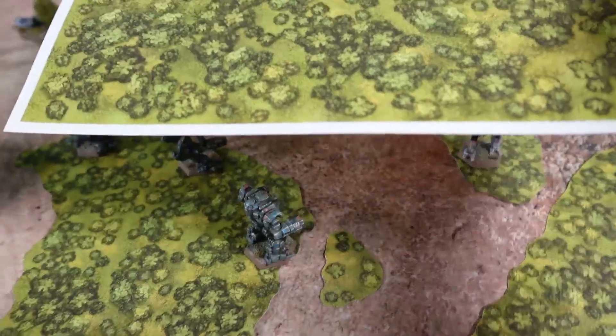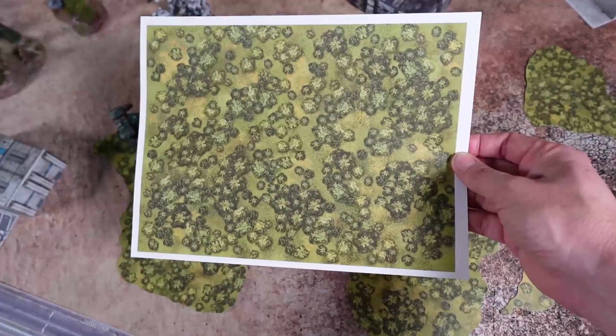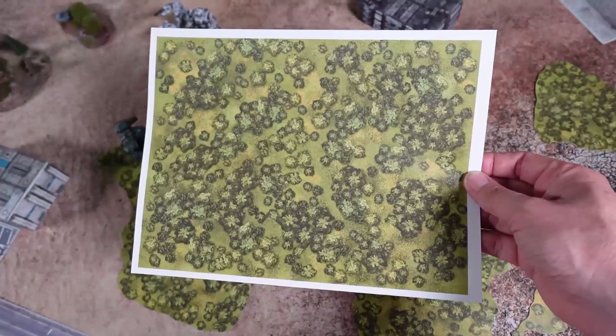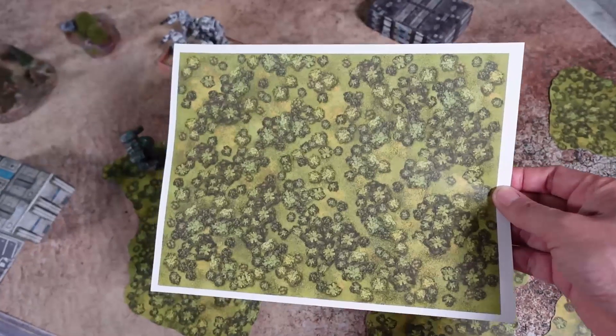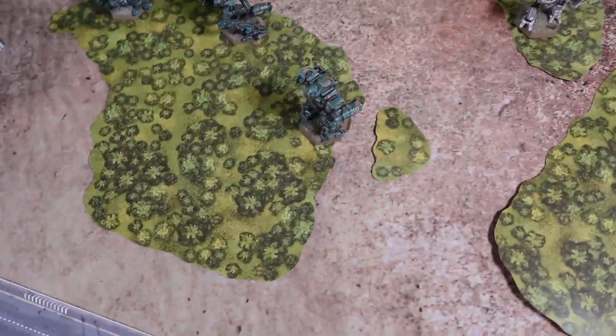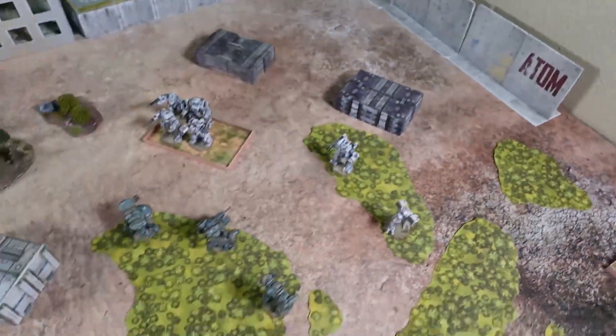The printout looks like this. It's 8.5 by 11, and you can trim it — you can make your tree bases as big as that if you want, or you can trim them to be smaller in size. And they look really good.